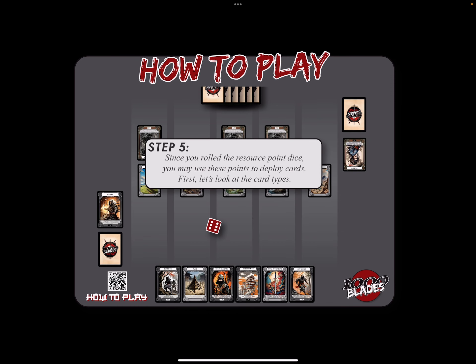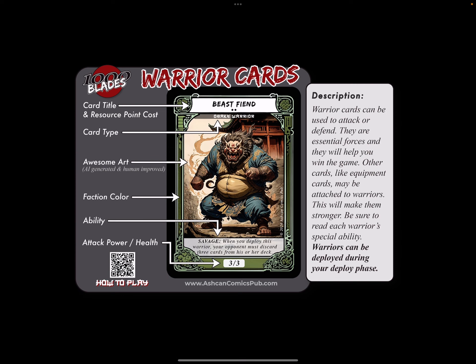Since we rolled a six, let's start talking about deploying cards. First, let's think about what type of cards are in this game. First, we have warriors. Warriors can be used to attack and defend — they're essential forces to help us win the game. Other cards, like equipment cards, can be attached to them, which will only make them stronger. Be sure to read each warrior's special ability, and note that warriors can only be deployed during our deploy phase.